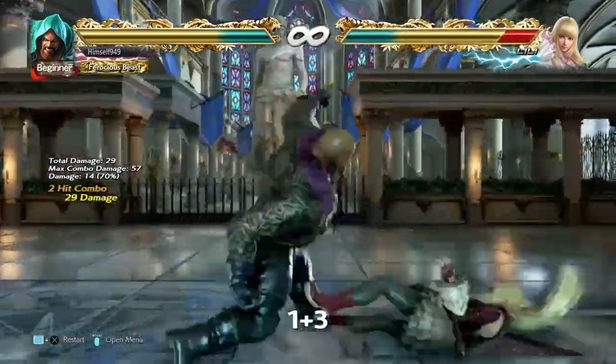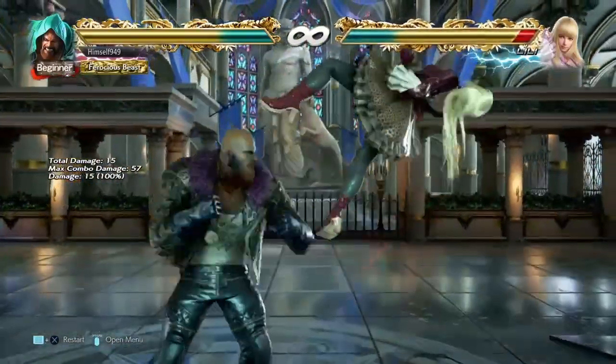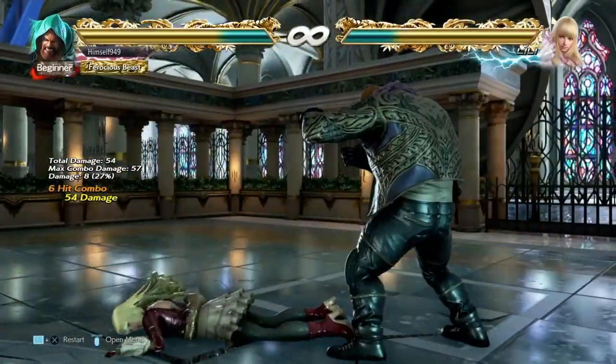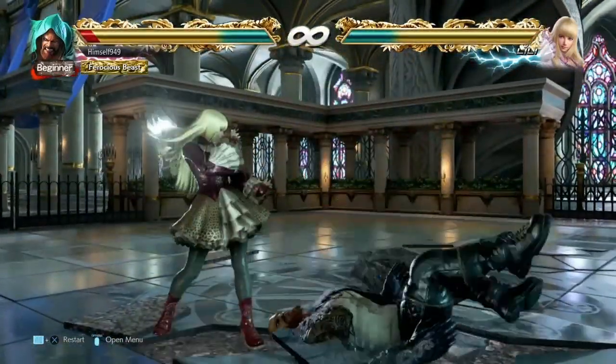1+3 on the other hand is way more useful. This gives you the gate slam and you can use it to end combos. What's interesting is the position they land in — they're face down, feet towards — and this has its drawbacks as well as its benefits. The biggest issue is that a low kick will launch you.